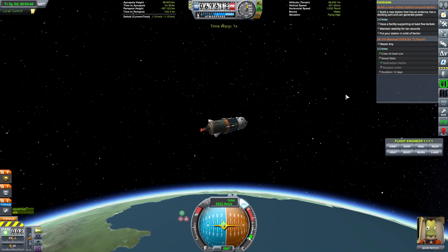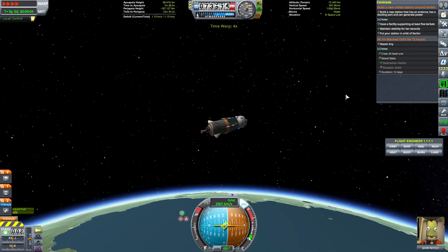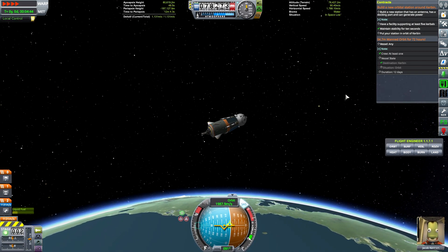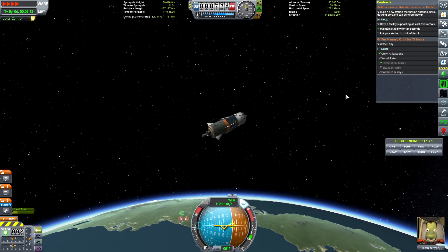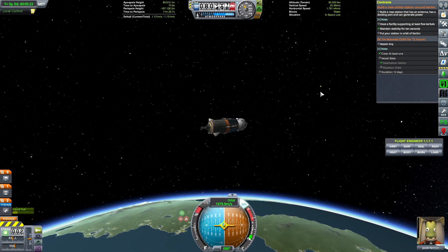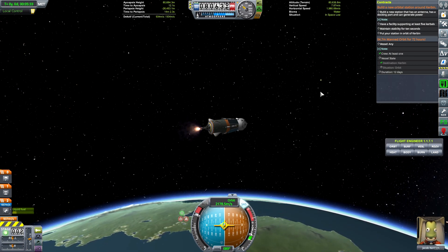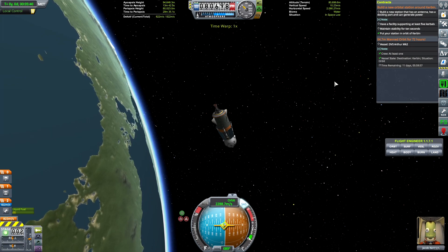That is a beautiful ascent. We are on our way up to our apoapsis of 80k, and then we will begin our orbital insertion burn. Plenty of delta-V left, so no worries there. Jacob looks happy — he's clapping his hands. All is on target. Let's get ready to do our orbital insertion burn at about 10 seconds. Ready for orbital burn. Engage. And we have an orbit.